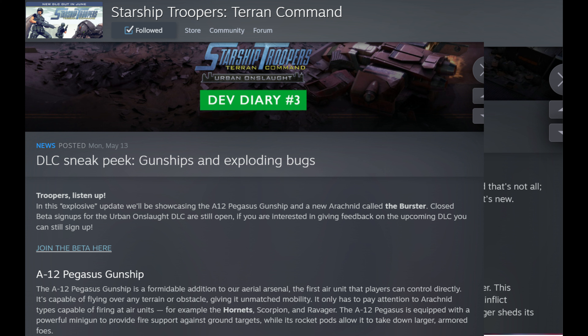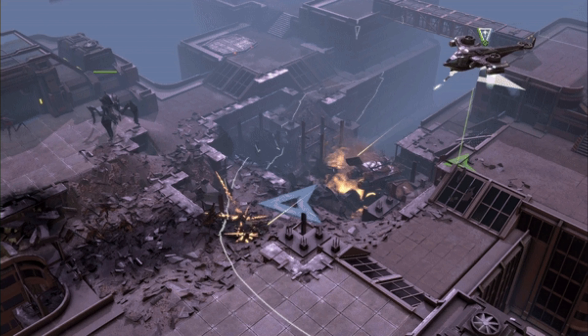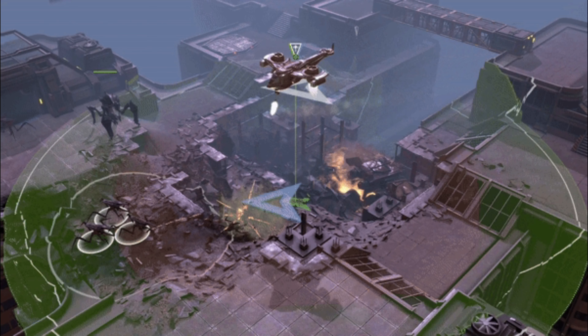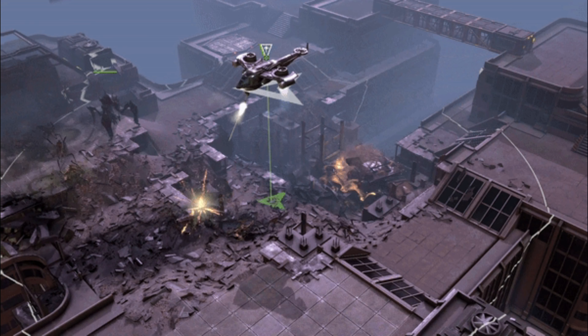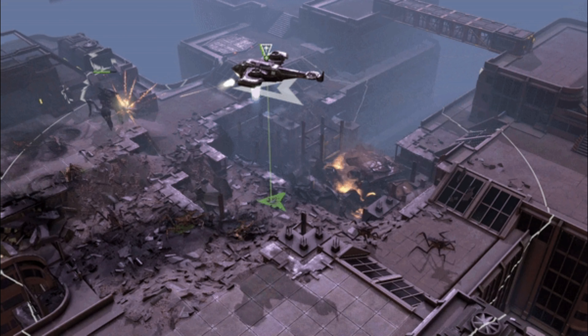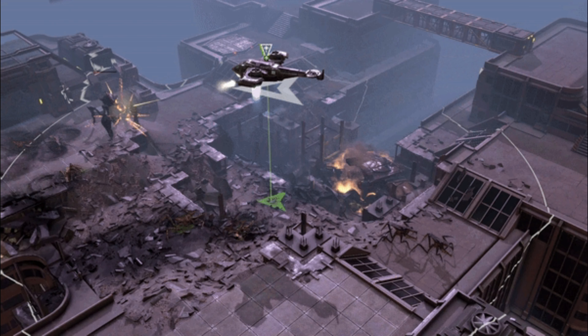It's the 8-way off Pegasus — I think it's a chopper, pretty much an attack helicopter. Seems like it's dealing a lot of damage. I wonder what bugs will be able to kill it.